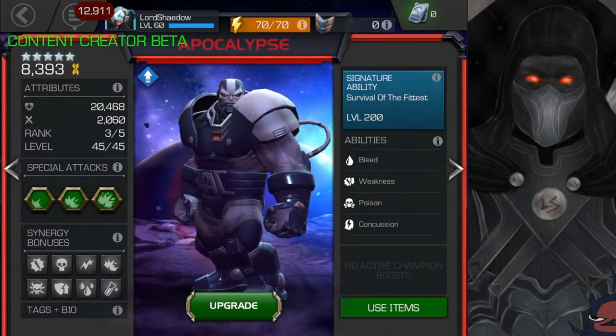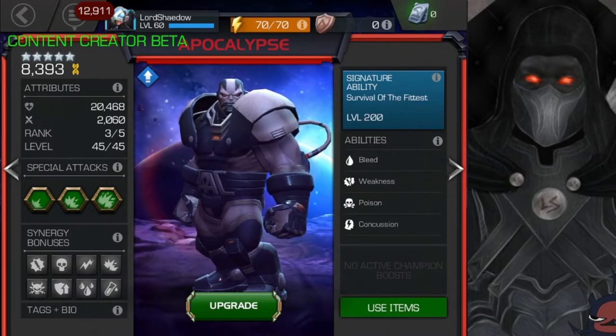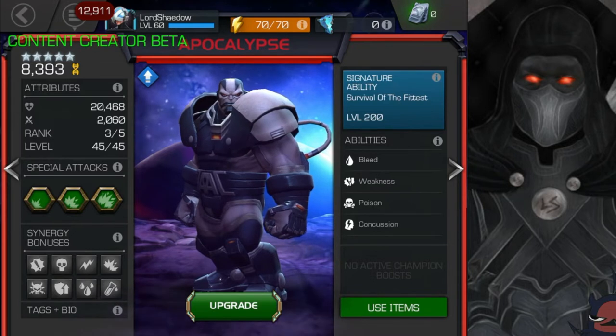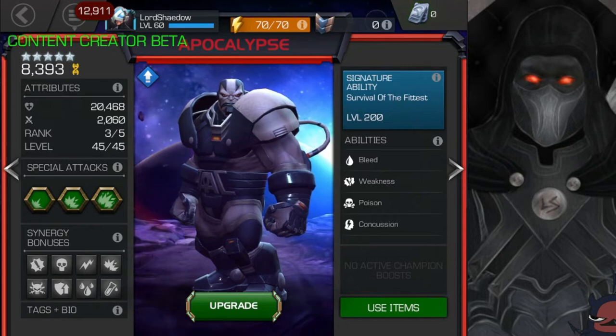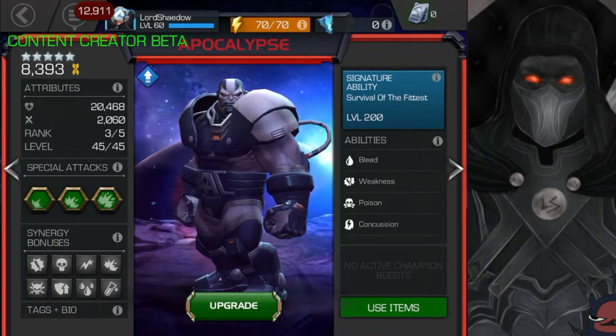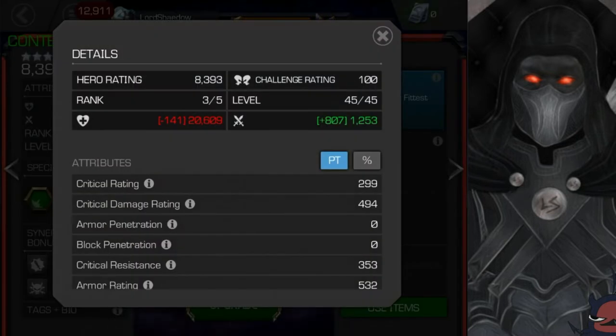First thing you'll notice is that he is sig 200, and we'll talk about his signature ability in a little bit. He's also ranked three — the level we use to get new champions, and a level I could see people practically getting to. Then we're going to max him out at 565 and take a look at how he compares at that level and how well he scales. Let's look at his attributes first.